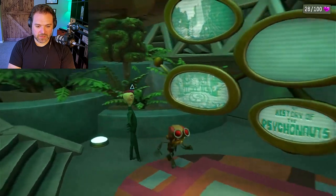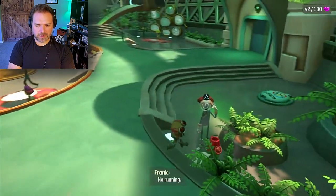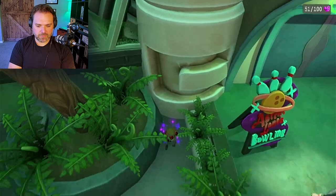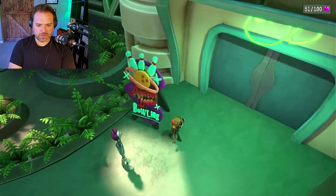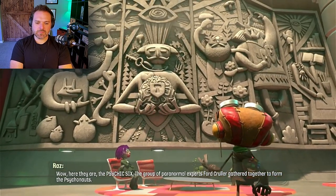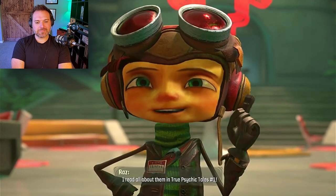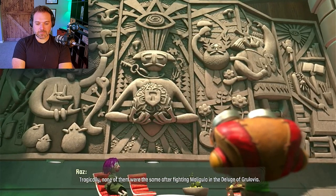You gonna give me some money for that? Okay, cordial enough. Hey, how you doing? You just planting some flowers? That's good. Oh, bowling? Hell yeah. What's up with bowling? In case anybody didn't know who they were. True Psychic Tales, number one. Tragically, none of them were the same after fighting Maligula in the deluge of Grulovia.